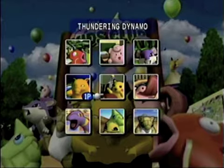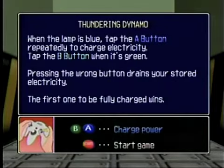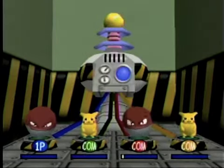And now for another fun one — this is Thundering Dynamo. For Thundering Dynamo, you play as either Pikachu or Voltorb. When the lamp is blue, tap the A button repeatedly to charge electricity. Tap the B button when it's green. Pressing the wrong button drains your stored electricity, and the first one to be fully charged wins. I actually play as Voltorb this time, and I'm fine with that.